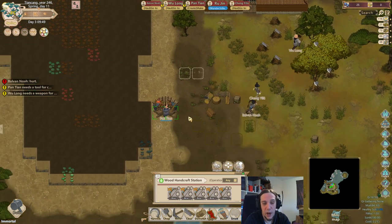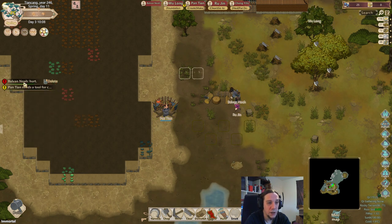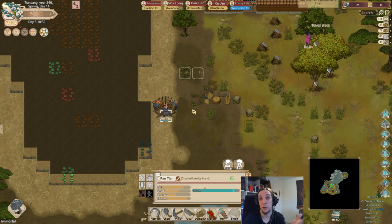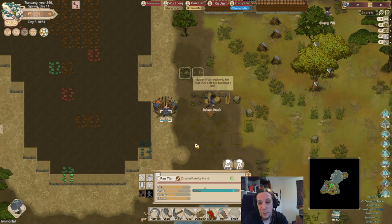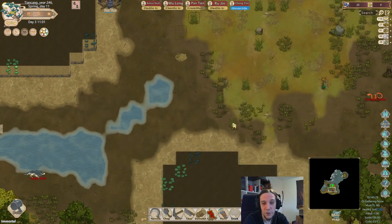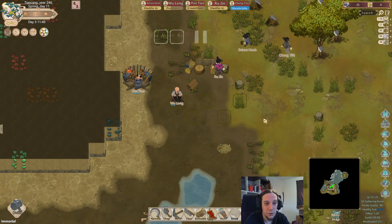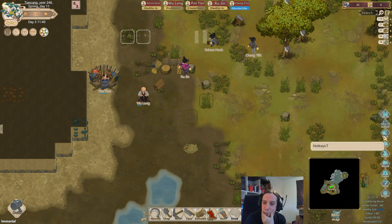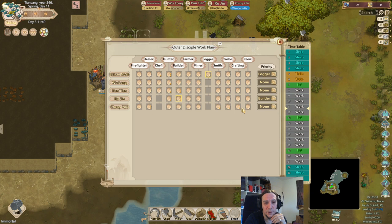Outer disciples are quite squishy and vulnerable - they don't have much chi. I don't think they even have access to chi yet, so here mortals just go poof. It's better to give them something which makes sure that they don't even get touched. So who's working at the handcraft station? A crafter - only Noah is good at that, so I have to assign Cheng to that.